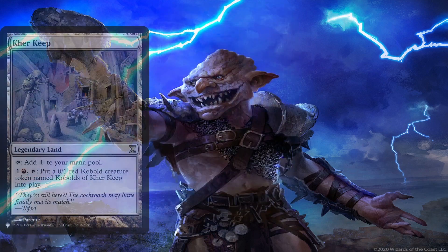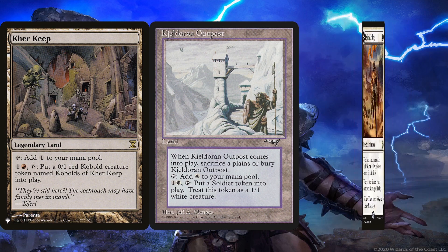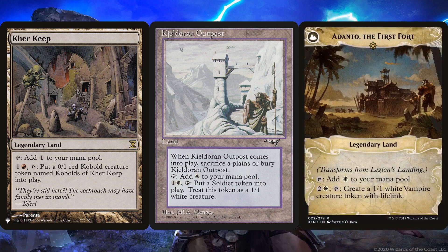Cradle of the Accursed, Kjeldoran Outpost, and Legion's Landing are lands that can be activated to create tokens at instant speed, but unfortunately need to be tapped to do so. Legion's Landing would have to first transform into Adanto, the First Fort before it can be used as a creature-creating land. In any case, these lands can also be tapped for mana so they don't take up a slot in the deck. Being able to create tokens besides landfall is a good way to get surprise blockers or drop lands outside of your turn if we can.